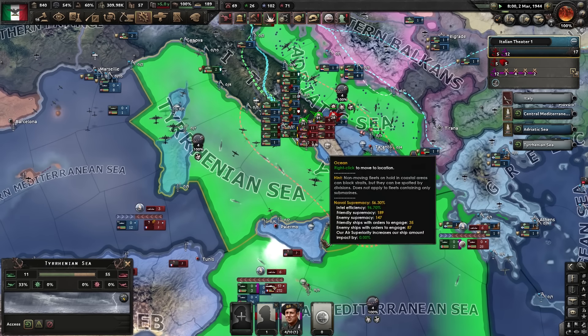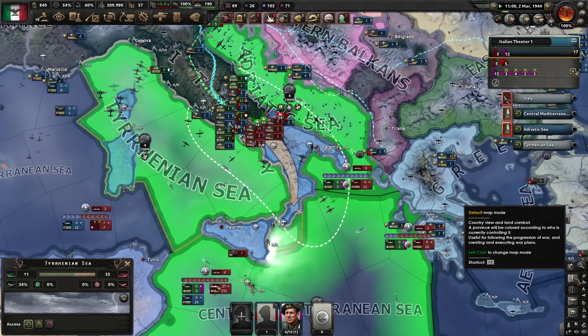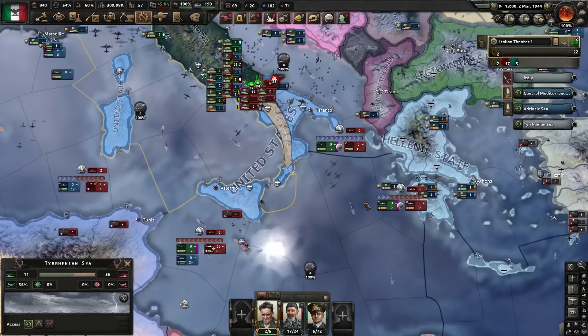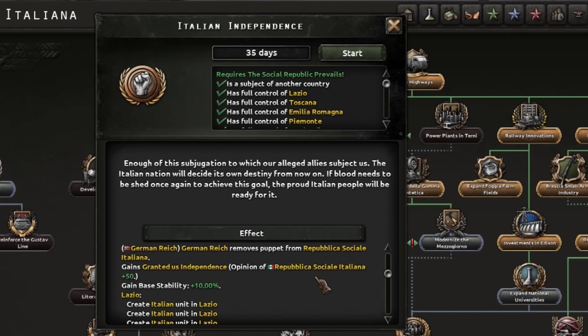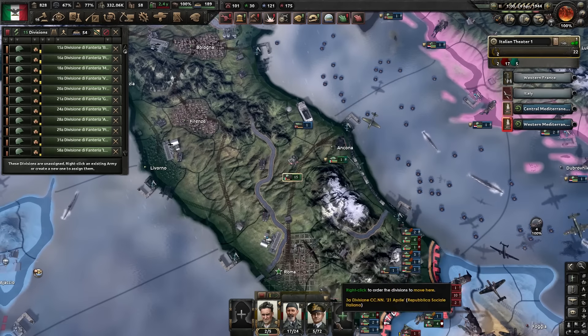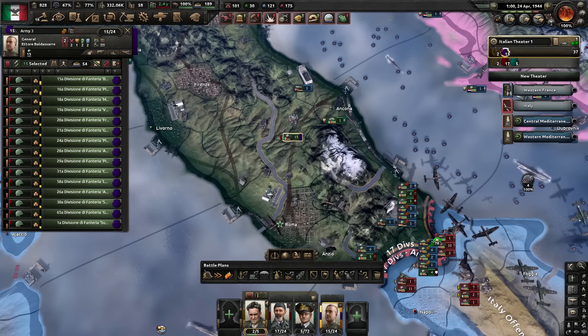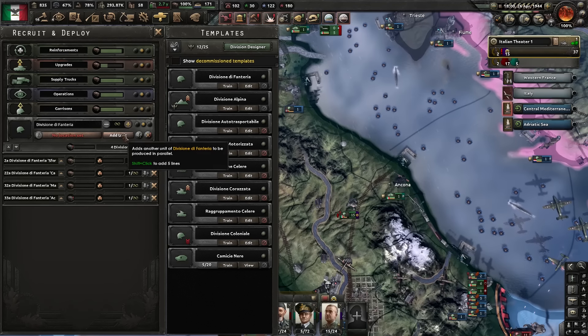We've started sinking some of them. I've got green sea - that is ridiculous, how am I getting naval supremacy here? I will use that to my benefit in the future. We are on Italian independency - enough of this subjugation. We'll get some free units and take these ones we've had training up with German equipment, and train them for the XP because I don't have an army leader at the moment.